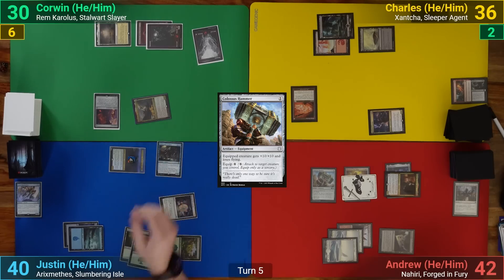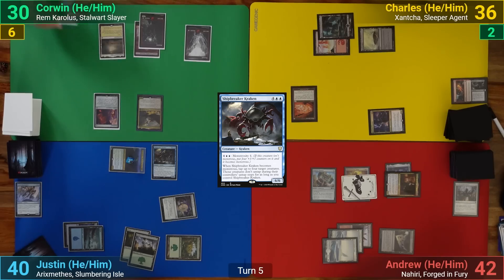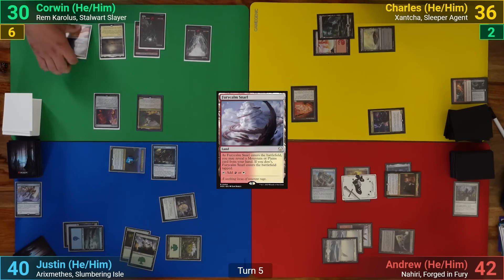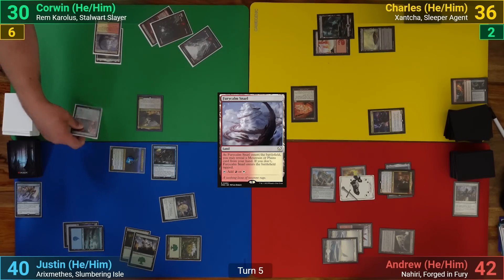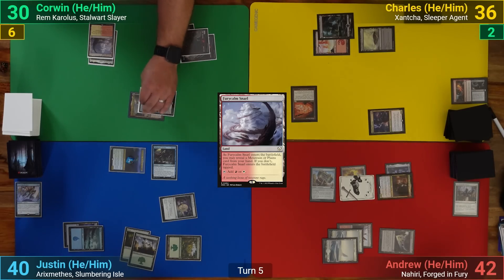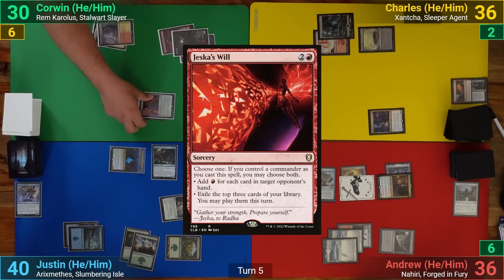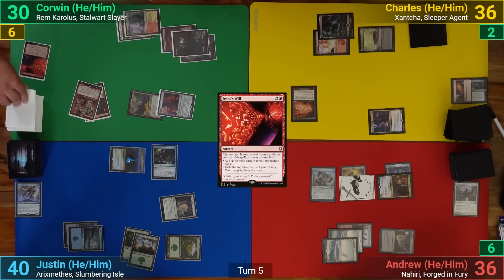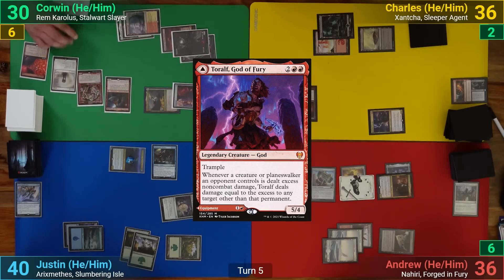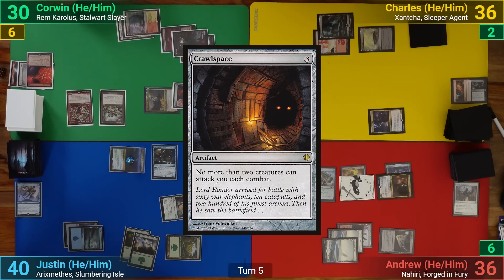Justin draws and plays a Forest, then casts Shipbreaker Kraken and removes another counter from his commander. Corwin draws and plays a Fiery Islet, revealing a land with a relevant type so it comes in untapped. He equips the Sunforger to Rem Carolos and goes to combat, swinging his commander at me dealing six. After combat he unequips Sunforger to cast Jeska's Will, getting seven red mana and exiling his top three — choosing between Toralf and Torbrand. With three remaining mana he casts Crawl Space and passes.